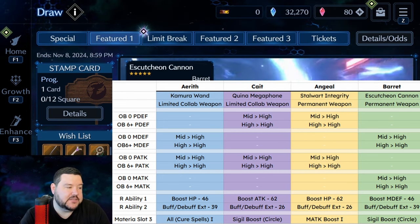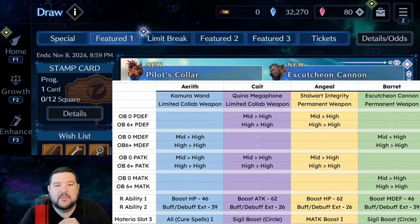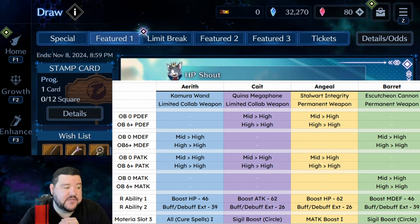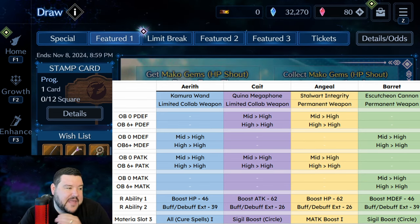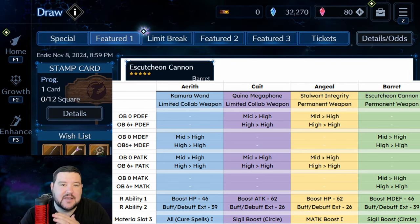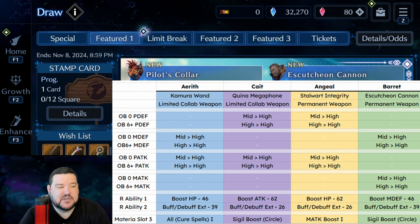Looking at our R abilities, you can see Aerith does have that nice Boost HP, which is pretty damn useful. Magic Defense I would say is like Tier 2 — almost as useful. The only reason I'd say HP is probably more useful is it's more flexible, because when you don't need Magic Defense you take a little bit of a hit there. Also, the Cure All spells on Kimura Wand are very nice, but Circle Sigil Boost — or any Sigil Boost — is probably the next best thing in my opinion. I think Angeal would be the other most comparable weapon, just for the fact it does opposite stuff, so if you have both of these you can literally cover all of your bases: Physical Defense, Magical Defense, Physical Attack, Magical Attack — very easy to cover all of those with just two weapons. Boost HP 62 on Angeal's is huge, and Buff Debuff Extension on the lower end.